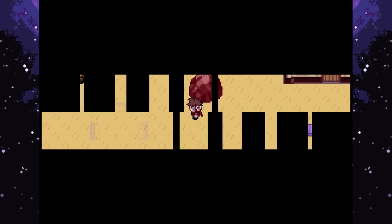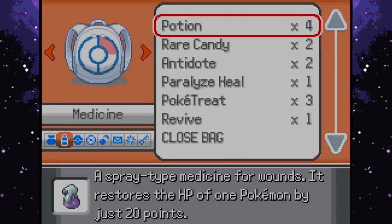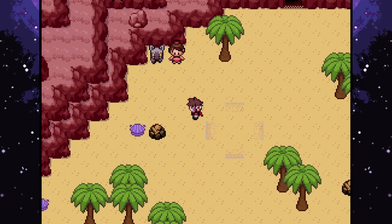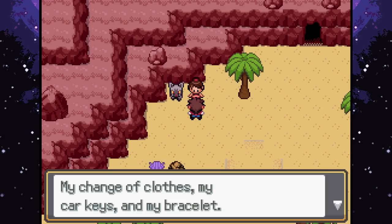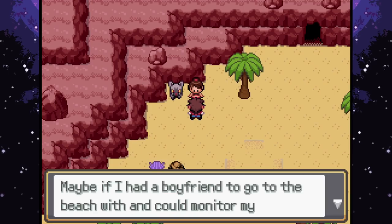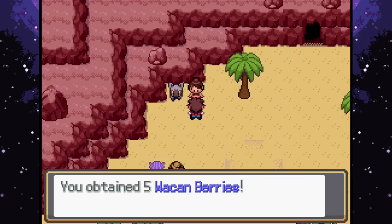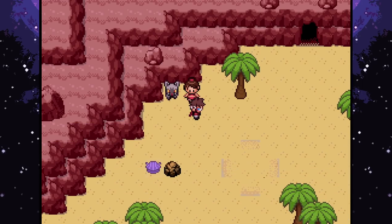Do I have a Repel? I feel like I might have one - yes I got one! I'll use that just to get this done. Found all the lost possessions: change of clothes, car keys and bracelet - wonderful, thank you for your help. She says it would have saved her an afternoon searching. Here's the reward - five berries, and five more berries! Not bad.